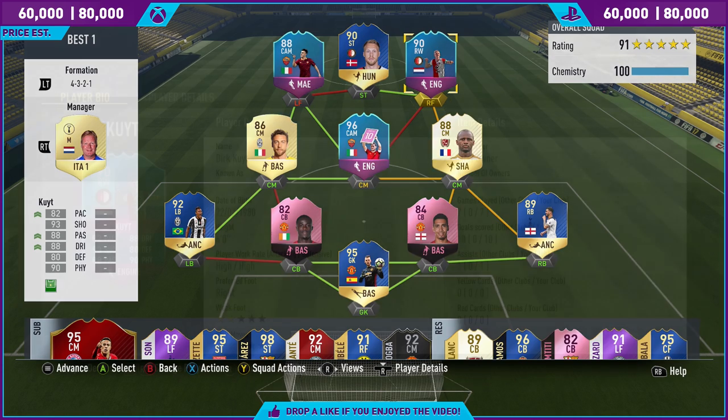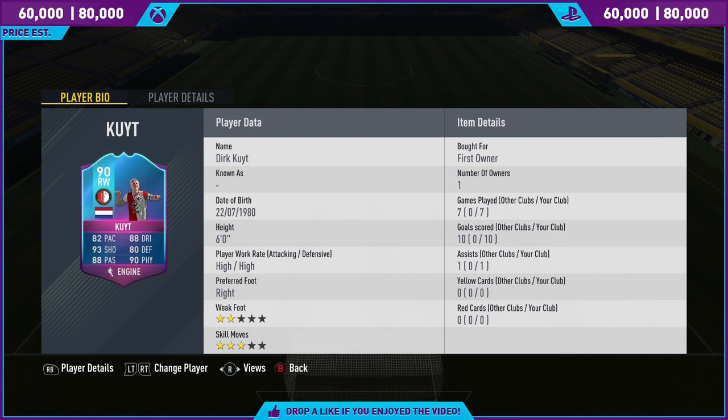Let's get into the review. In terms of price, Dirk Kuyt is very, very cheap in my opinion — props to EA for having such a cheap 90-rated SBC. 60 to 80k is the price estimate on both Xbox and PlayStation, and right now he's hovering around the 70k mark, smack bang in the middle. He scored 10 in 7, so he already outscored Totti from a right forward position. He's a great goal scorer in this game — his long shots, just wait till you see the clips.